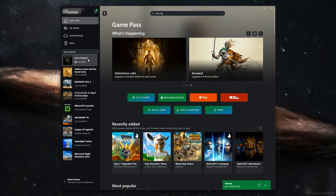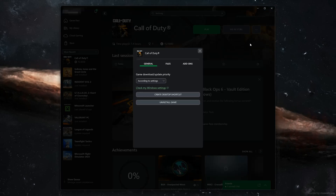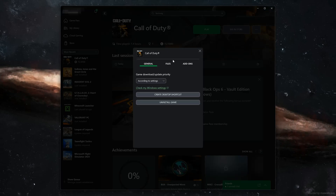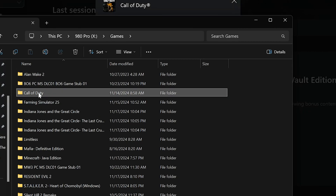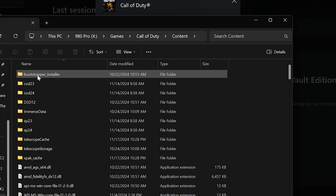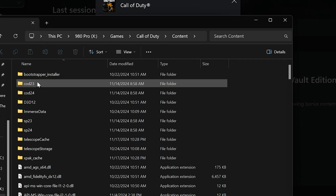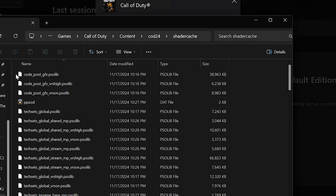First click on Call of Duty, click on the three dots, and click on Manage. Open Files, then open Browse, then open Call of Duty. Open the COD24 folder, then open the Shader Cache folder. Select all the files and delete them.